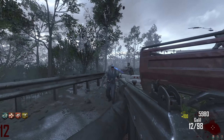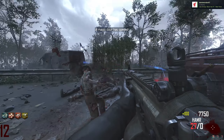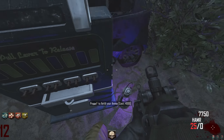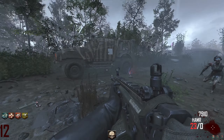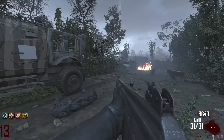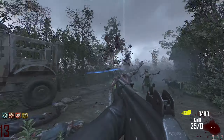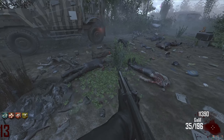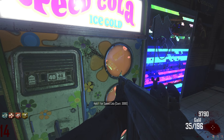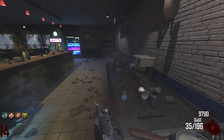One at a time, come one come all. Another soul chest and ammo medic — that's sick. You may not escape until you finish collecting my souls. Sir, yes sir. They're spawning all around me. Let's see if we can buy speed cola. No, we can't. I think if we do part of the Easter egg, we'll be able to buy all that. So thank God.